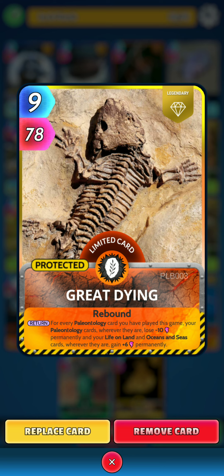Then we have Brachyptergius — on the play, if played in the middle slot, your oceans and seas and paleontology cards adjacent to this card gain 29 power this turn. The last paleontology card is Attonborosaurus — on the play, if your deck has six or fewer oceans and seas cards, your oceans and seas cards wherever they are gain 15 power for six turns, and then repeat for life on land and paleontology.